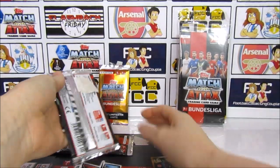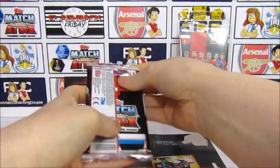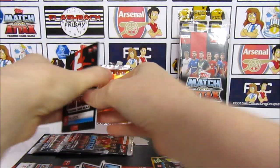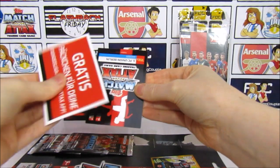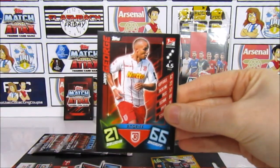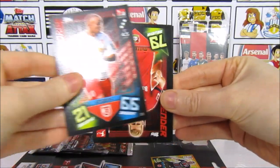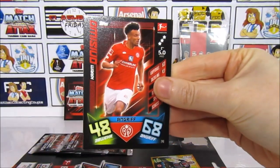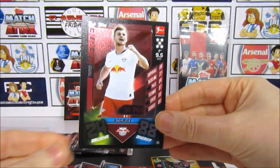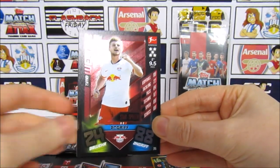Moving on to the next pack — hopefully we can get a hundred club or something like that. I really like the hundred clubs in this collection. I'm not sure of the odds actually. First up we have George, and then we have Bender on Seawool — not a fan of this font. Poulter. And we do have an insert: it's a Werner, a star player. That's really cool actually, it's got a nice texture to it as well.